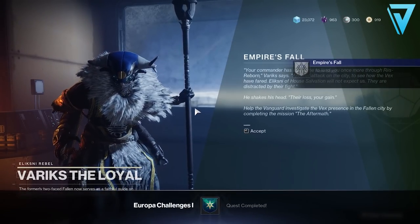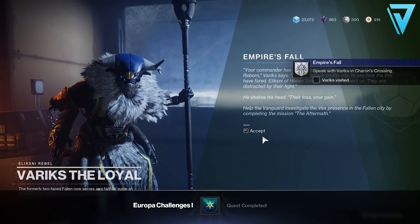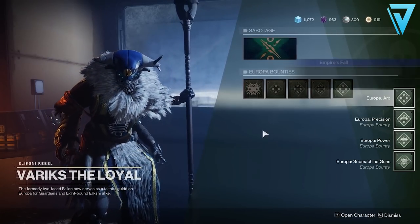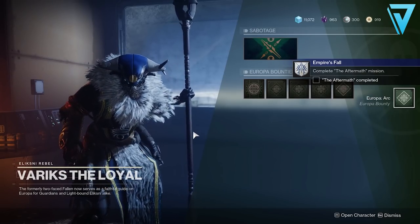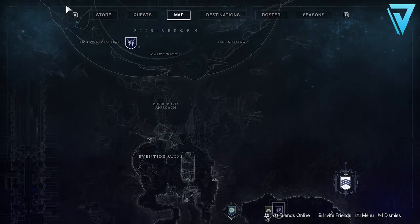To complete the first step of the Empire Falls quest, you'll need to complete two sabotage quests. Open the second menu and select two quests from tier one. The two sabotage quests I picked up required defeating combatants on Europa — very easy — and completing seven Variks bounties. Note this step is not retroactive, so if you've already done bounties prior, you'll need to collect another seven and complete them fresh to finish the sabotage.